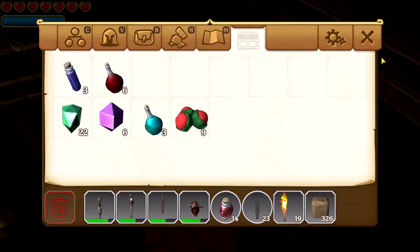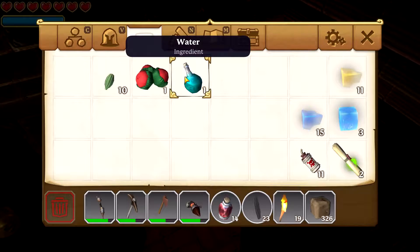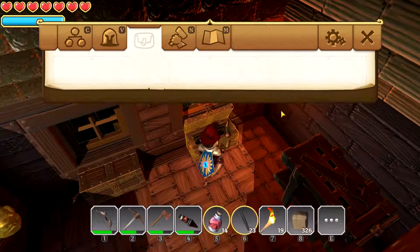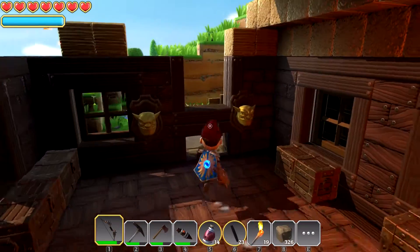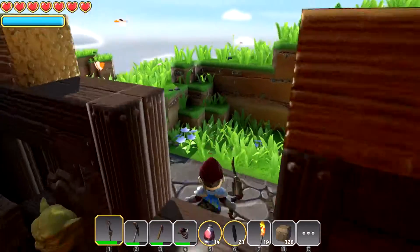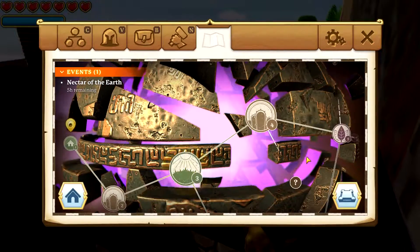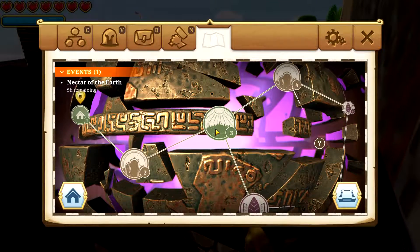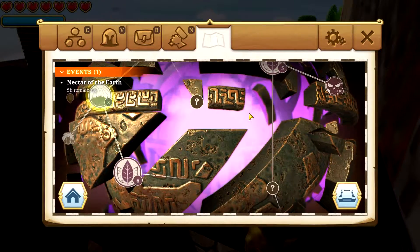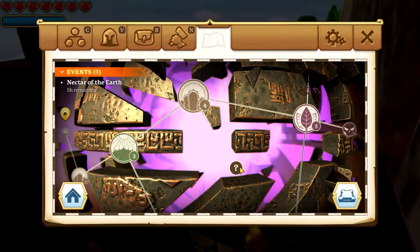We're going to go in with our pockets nice and empty. We've got 326 dirt blocks, a little bit of repair stones and this and that. Let me pull up our map. We still have an event going on — are those orcs still around? Oh, 'Nectar of the Earth Worms' — worms on this island hold a special power for breaking down matter. We might go do a little bit of harvesting of that. How much time do I have? Five hours — okay, not too bad.